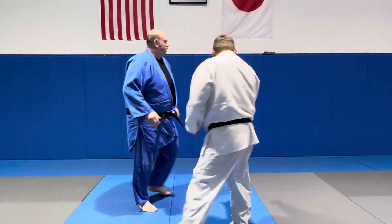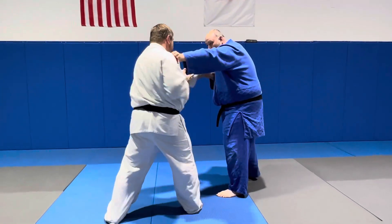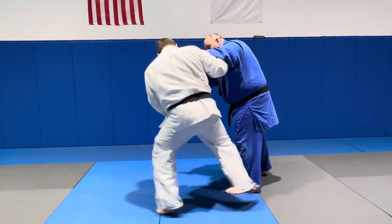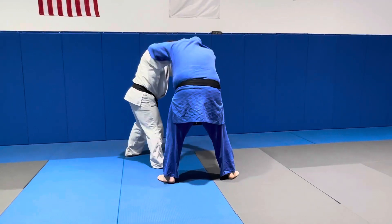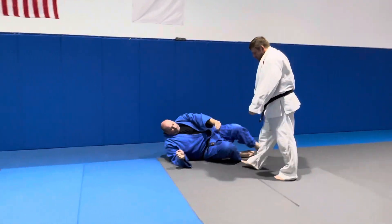Once again, I'm going to do it from this angle. I'm hand-fighting. He gets it. I shoot under. I'm trying to get a reaction. Boom, right there. Quick cross-step. Take some Kuzushi. Hands up. Get the Uchi Gari right there.